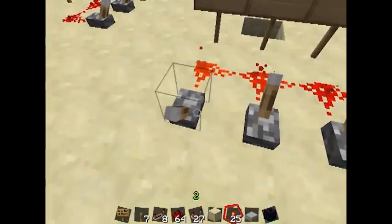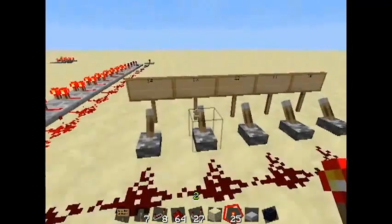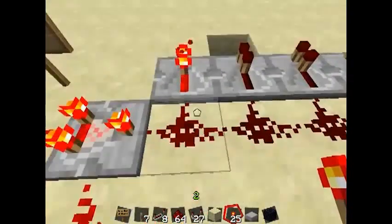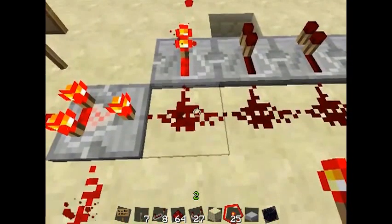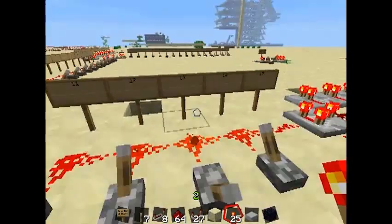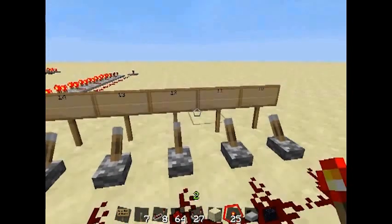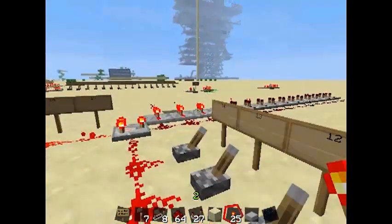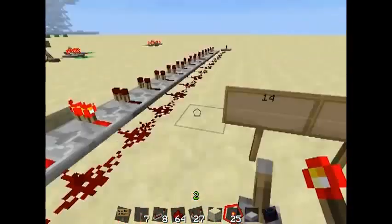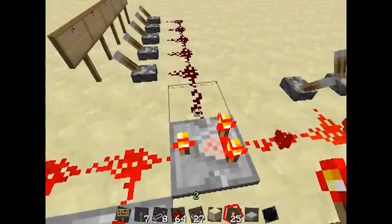So if we want to subtract 11 minus 10, the value is 1, because it only goes for one block. And just another example: 13 minus 10 — you see 3. 13 minus 11 is 2, and so on. That's basically how this block works, this Comparator that was just added to the vanilla game.